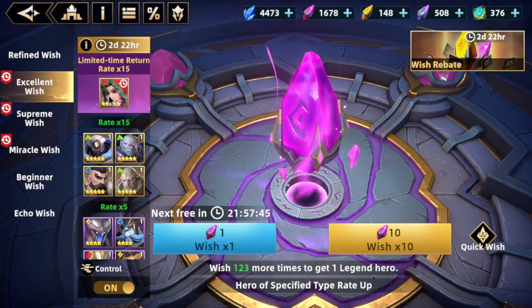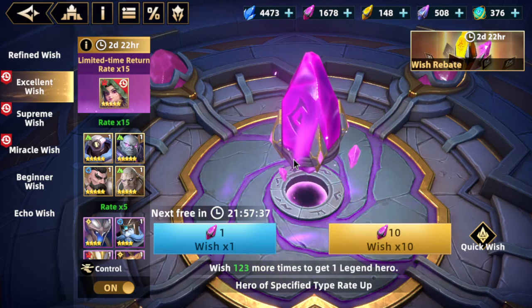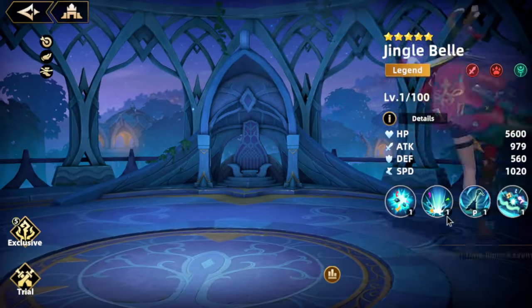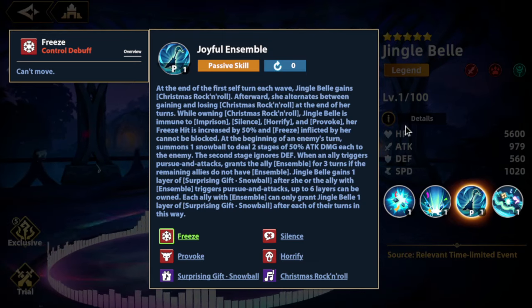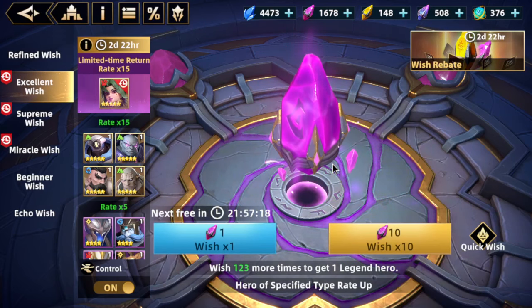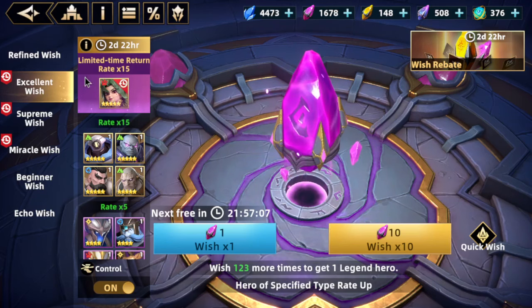If I knew this was coming, I definitely would not have used my limited hero choice boxes on her — I would have actually did a big summoning session today. Her last piece of the buff: she's now also immune to Imprison, before she wasn't. So now you can't even imprison her. On teams where you're doing a boost from something like Ristler, she's going to be immune to Lydia's Imprison as well.